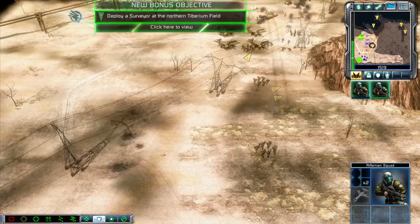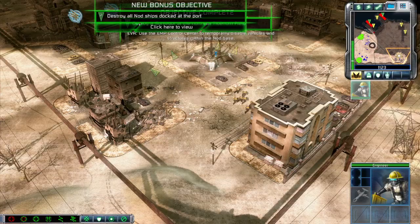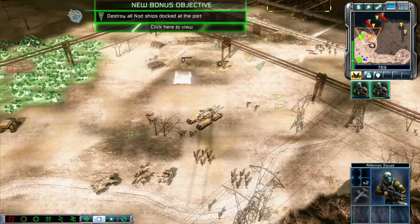We should take that EMP control center. Use the EMP control center to temporarily disable vehicles and structures within the Nod base. Take cover! Move!